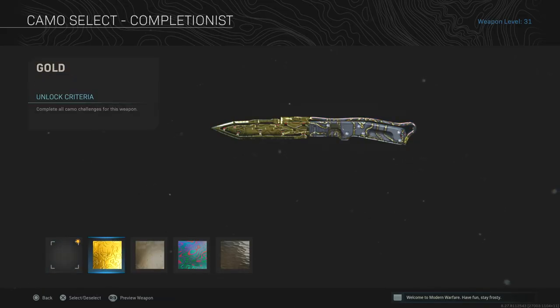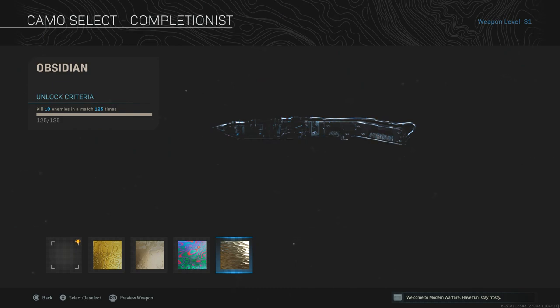Let's go ahead and check out these completionist camos. This is what gold looks like on it - that actually looks pretty good. Platinum, Damascus. And no, I do not have Damascus unlocked on my account. It's just glitched out for the knife because I unlocked gold on the knife very early in the game. I see so many people commenting like, 'bro, how do you have Damascus unlocked on your knife only?' I don't have it unlocked. And that's what Obsidian looks like.